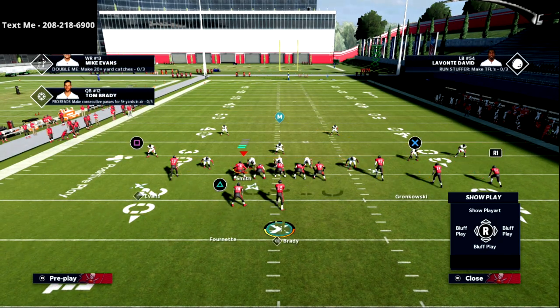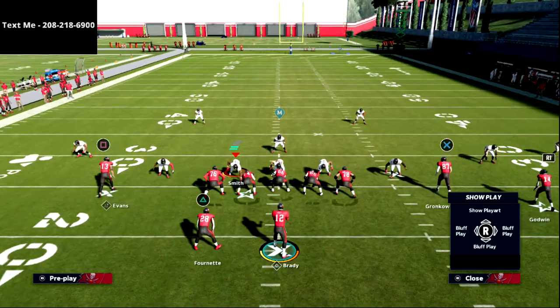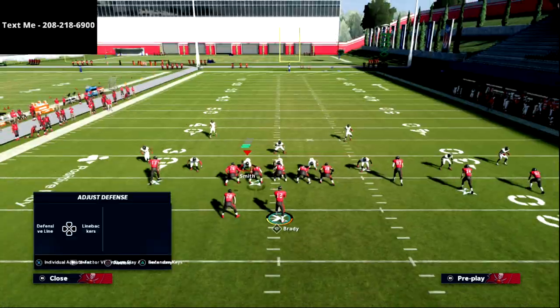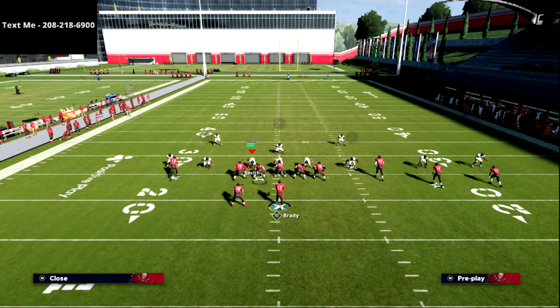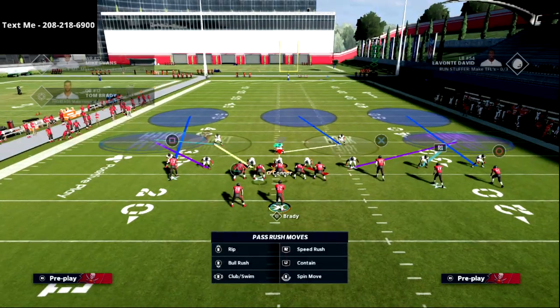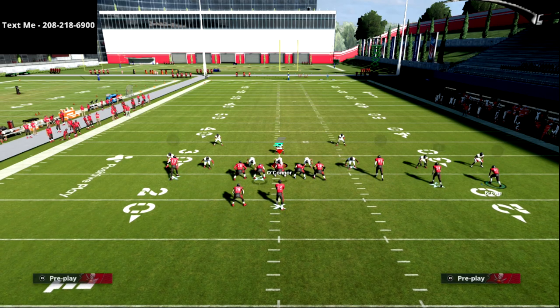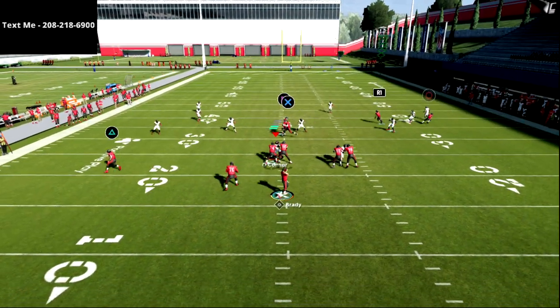If you don't have Hot Route Master just leave the play as is — just snap the ball. I'm going to show you a way to run this with Hot Route Master and without it. If you don't have Hot Route Master, you could wheel the running back. I want you to watch this circle receiver here on the out cut — this is very interesting.